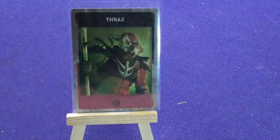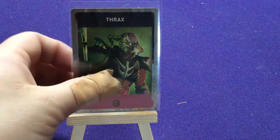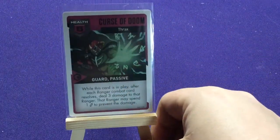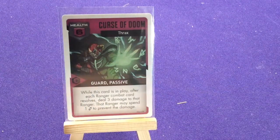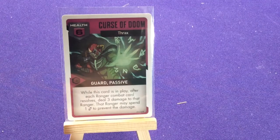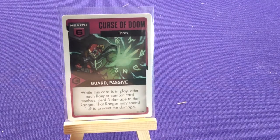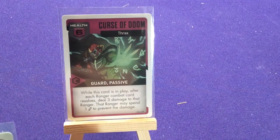Our last boss is Thrax — the son of Zed and Rita. What's really cool is his cards represent that heritage. He has Curse of Doom, which I believe Rita has a different version of: six health, passive, guard — while this card is in play, after each ranger combat card resolves, deal three damage to that ranger; that ranger may spend one energy to prevent the damage. It's avoidable if you have the energy, but it triggers after each combat card.